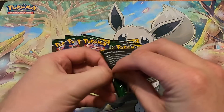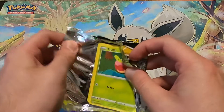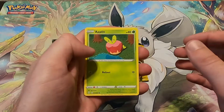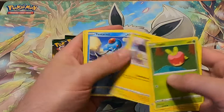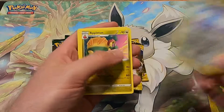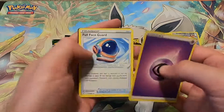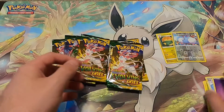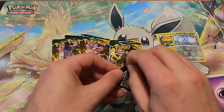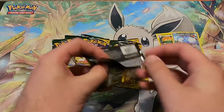It helps me do more openings. Pack one — let's take a look and see what we get. Who knows, maybe something cool. A Swablu, a Swablu, and an Appleton. First pack, nothing too crazy, but we're working on it. Let's see — get a few Vs, maybe one or two, probably make the opening.